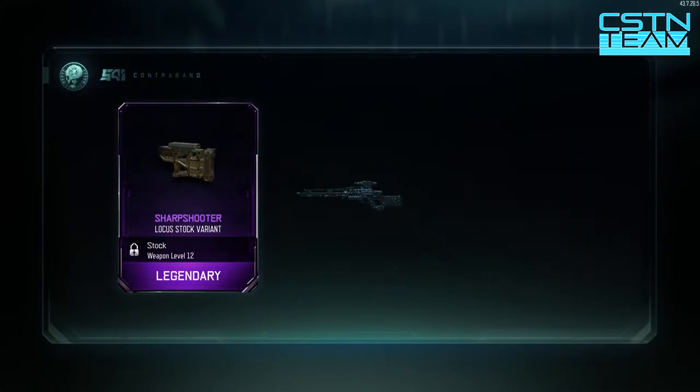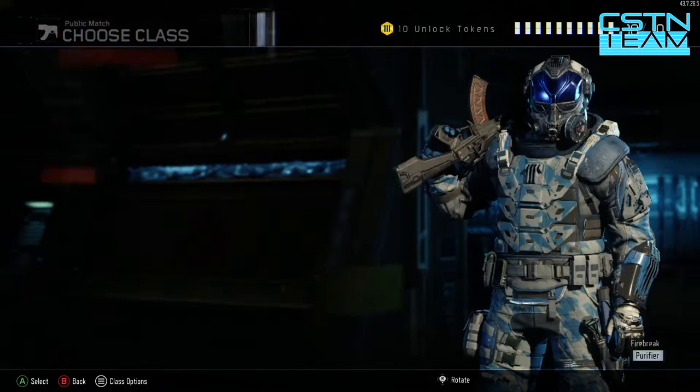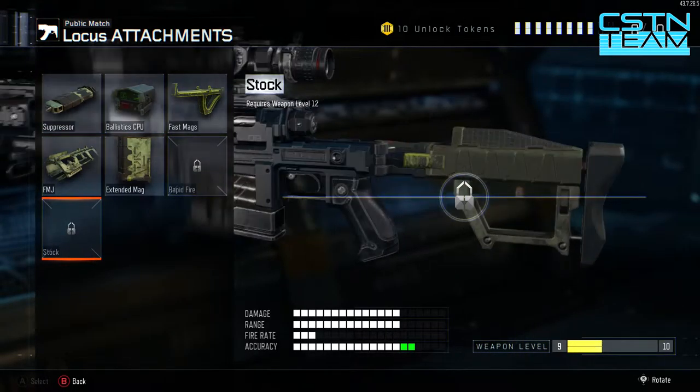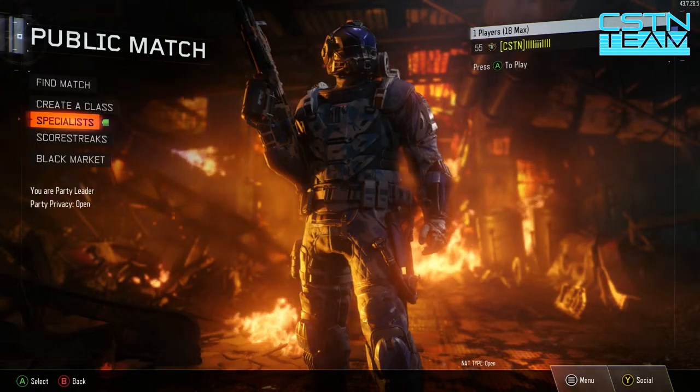Let's hope for some amazing stuff - instantly two legendaries and a rare. Holy crap! We got the Locust stock variant called the Sharpshooter, a legendary calling card called the Missile Attack - that looks pretty cool - and we also got the Profit Body Theme Knight. I don't really use Profit, but that looks pretty awesome. Let's take a quick look at the Locust sniper rifle. I do not have the stock yet, but that camo looks absolutely awesome. I am not high enough level with the Locust quite yet.